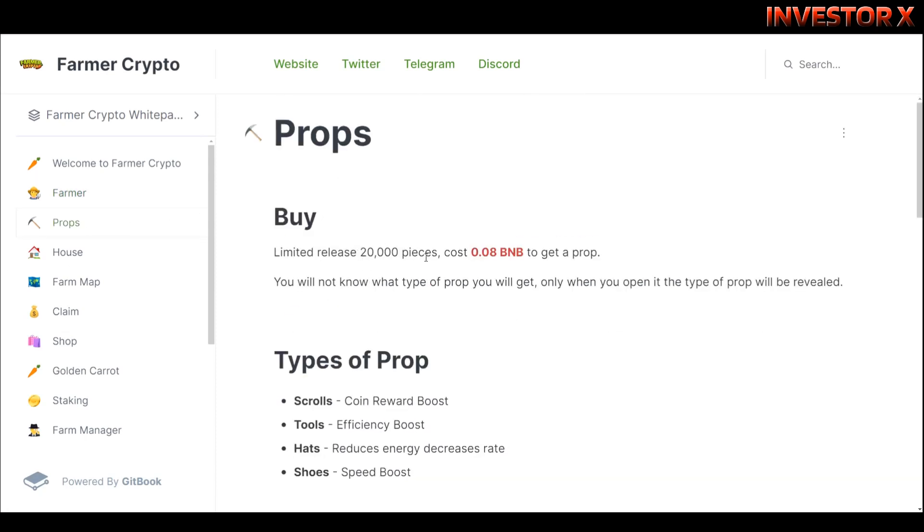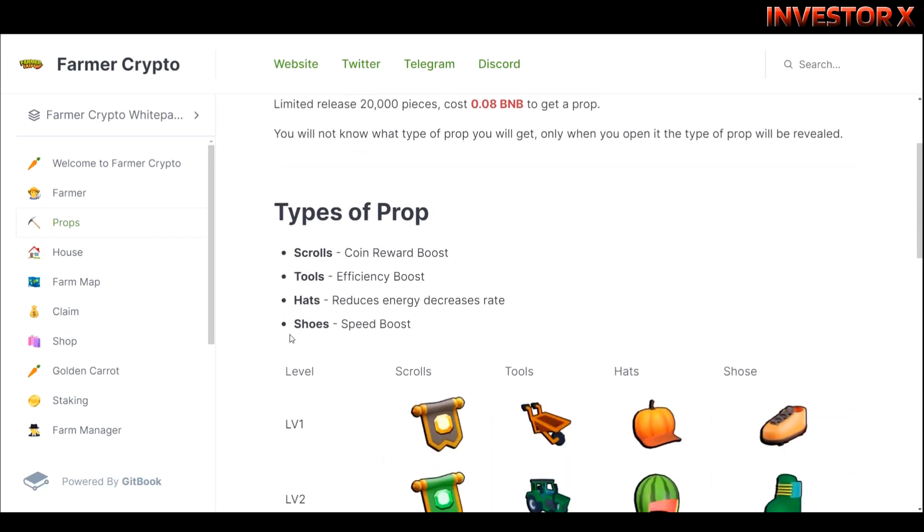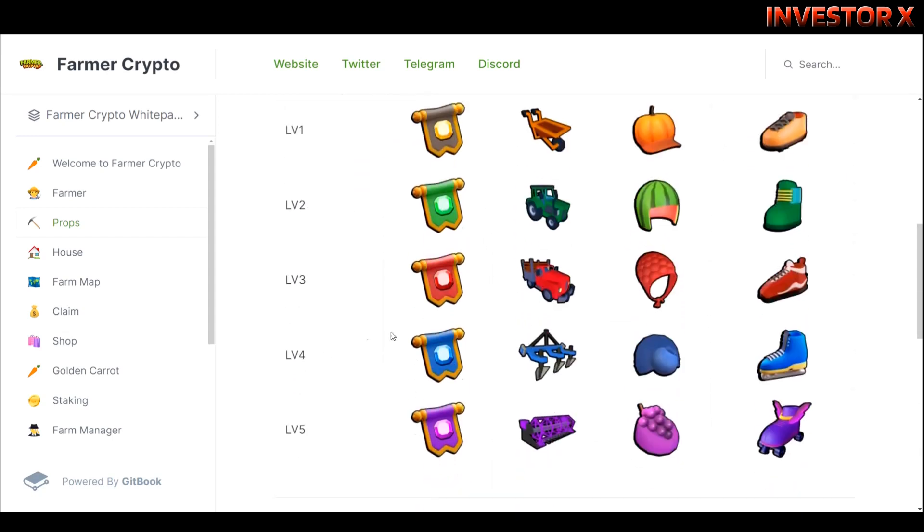Meron din ditong props — meron itong limited release na 20,000 pieces, cost 0.08 BNB only para makakuha ka ng props. Meron ditong types of props: scrolls, tools, hats, at shoes. Meron din ditong level system.